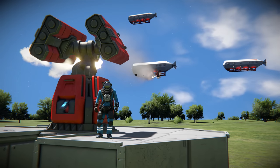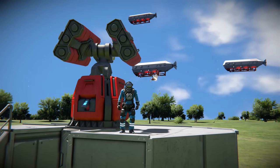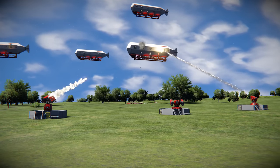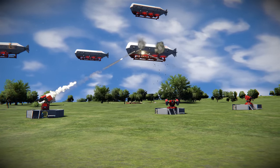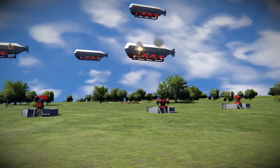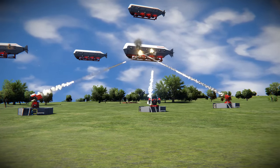Hello Space Engineers and welcome back to Last Stand Gamers. Today we've got an explosive episode in store as we dive into the world of missile turrets. We'll be exploring the Vanilla Missile Turret, the Formidable Torpedo Turret, and the Rapid Fire Hailstorm Rocket Turret. So buckle up and set them rocket switches to fire because we're going to have one hell of an explosive episode.